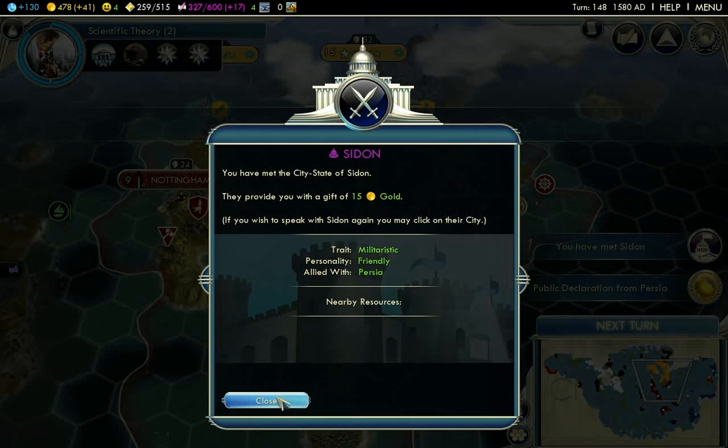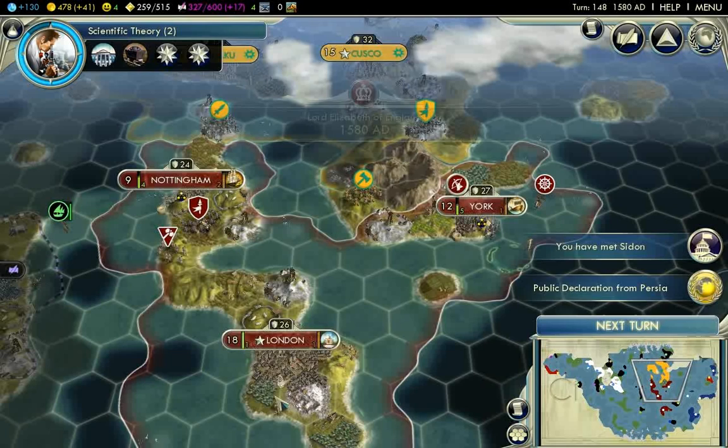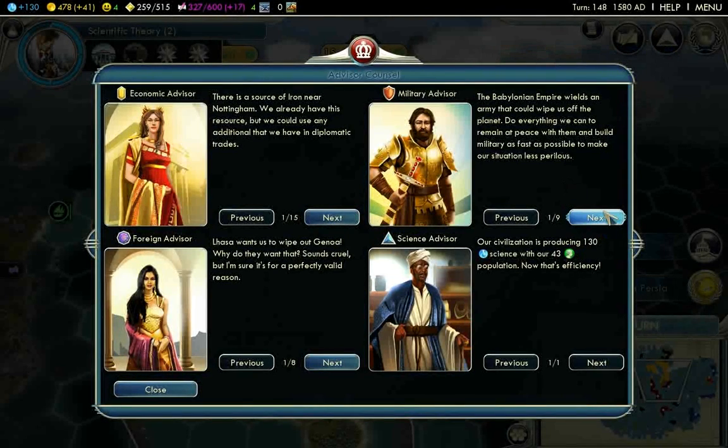He's actually standing pretty close right now and I don't like that. So I'm looking at the Babylonian and Persian armies and empires — they all have stronger armies than me.